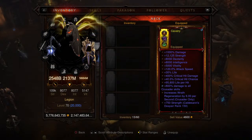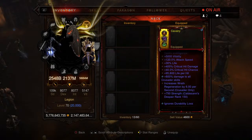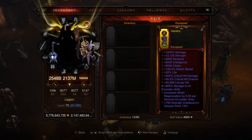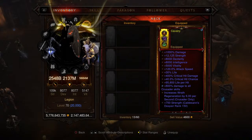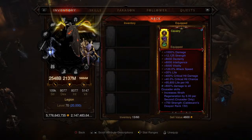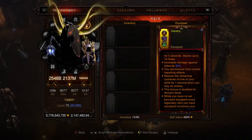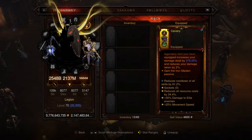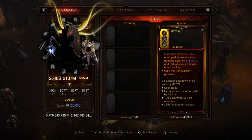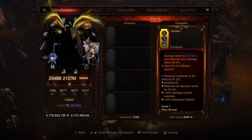For the rare amulet, this is actually the piece that has the second Legacy of Dreams gem in it — 800% damage to all Crusader skills, which is absolutely insane. 95,800 life per hit which is crazy, and 400% critical hit damage — though critical hit damage caps at 900, so that will be fixed in version 2.0. You also get the Iron Maiden passive to capitalize off thorns damage, but I forgot to add the thorns affixes, so that's a version 1.0 oversight — it's still a very good build.